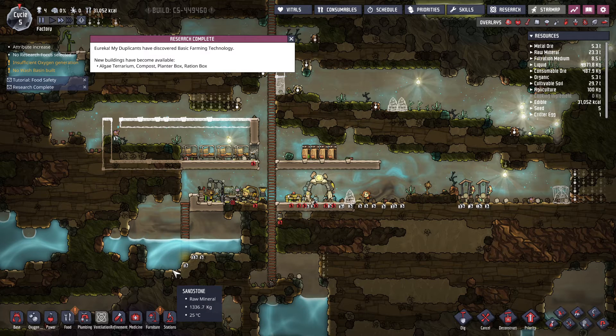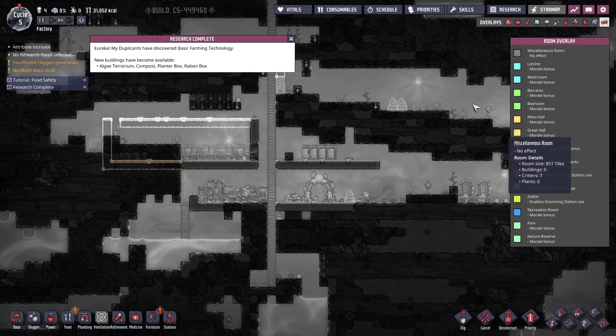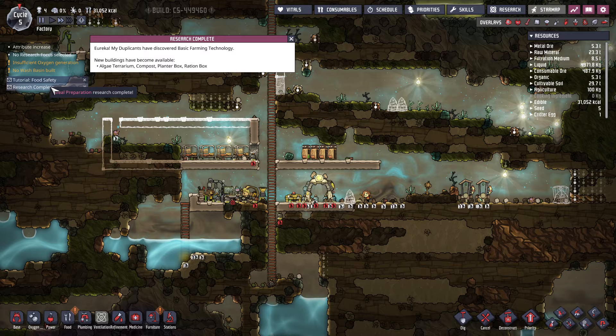Let's see what we've got. We are currently building this bedroom thing — yeah, bedroom stuff — and it gives us two more morale. Our research is done. These duplicants run like crazy. What is this? Carbon dioxide — not good. Food safety research complete.